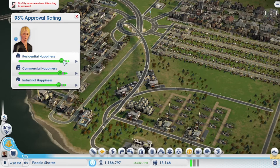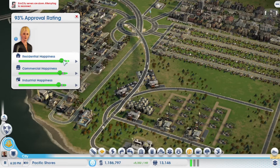Approval rating is going up all across the board — 93 percent. You're profitable. I leave the tax rate as-is; I really don't adjust it up or down. Over time, residential tax income starts to become the primary, then industrial, then commercial. We are selling crude oil and processors.